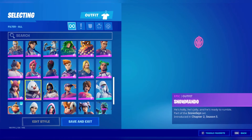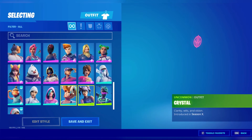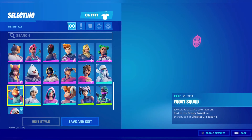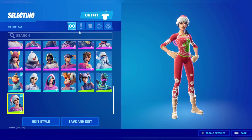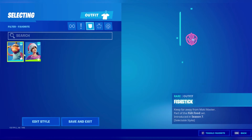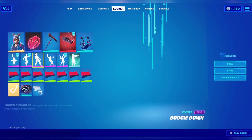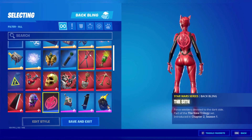Summit Striker, Snow Mando, Sky, Nightlight, Crystal, Wooly Warrior, Iris, Frost Squad, Fish Stick, and PJ Patroller. My favorite — why is that favorited? Well, my favorite is PJ Patroller. For backblings I'm literally just going to scroll through — you can look at them.